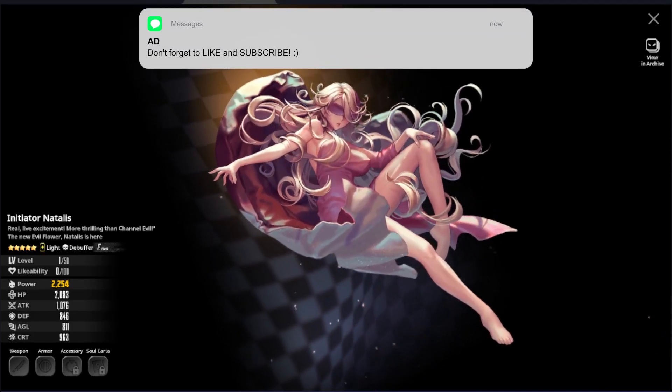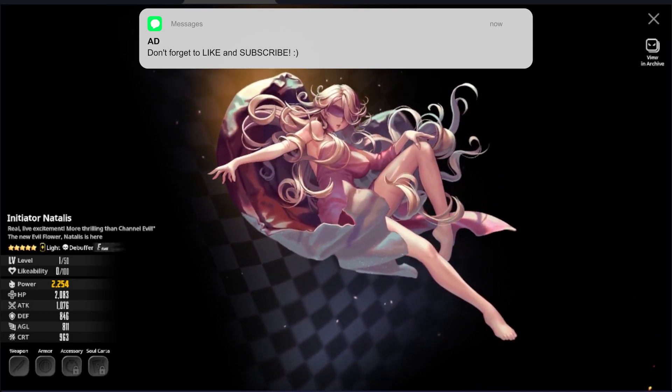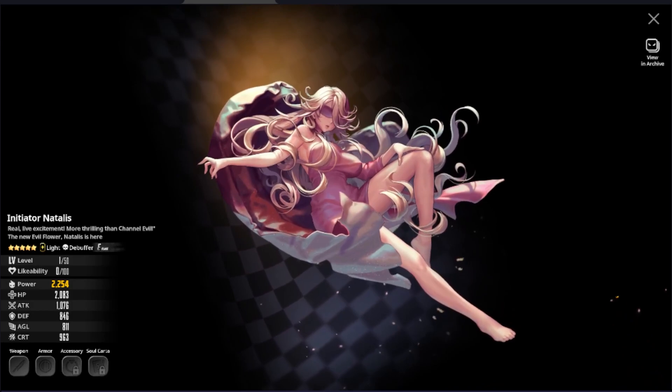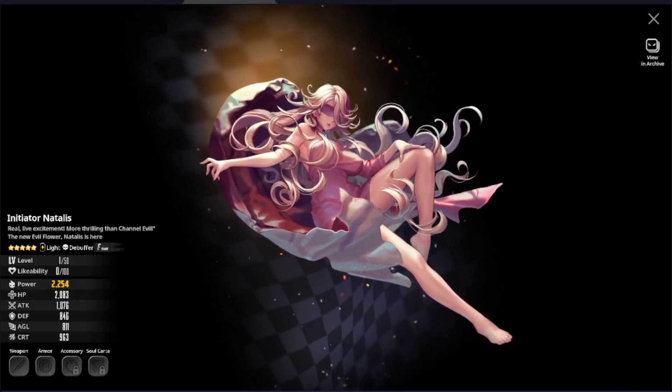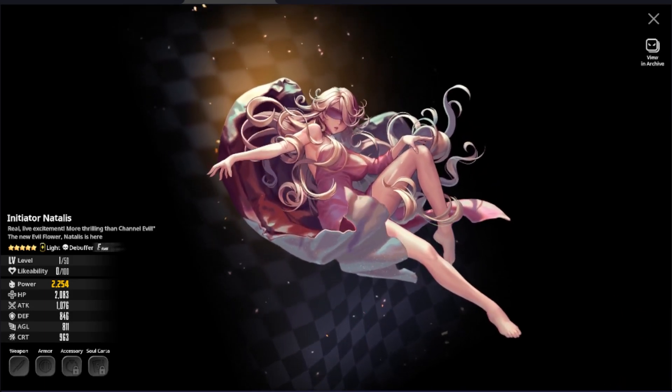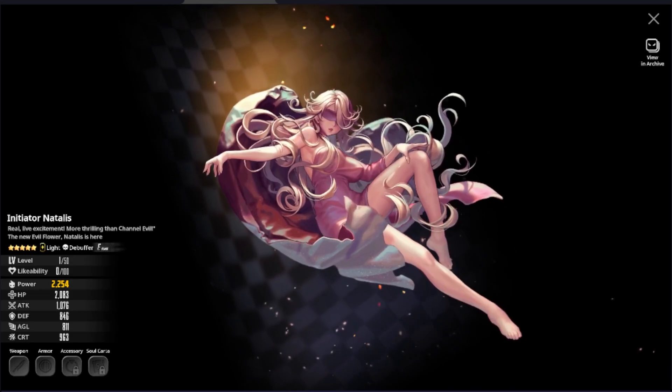Next up we have Natalus. She is a very amazing light type debuffer that is a staple for the Devil Rumble and Endless Duel modes of Destiny Child. She is also very amazing for the Spacewalk game mode, so if you already have Pepita, I would suggest picking up Natalus.